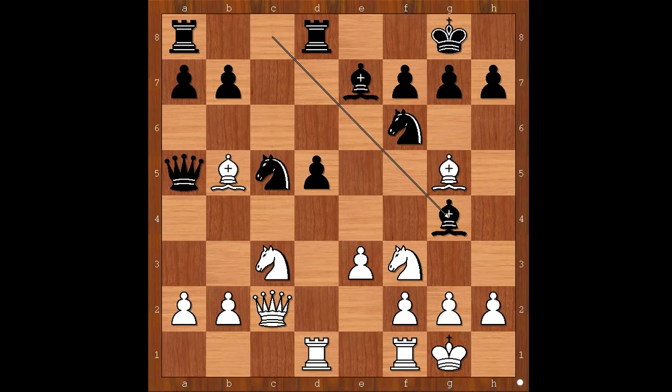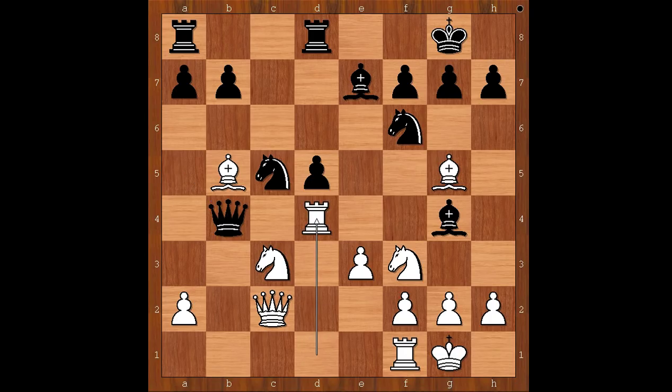Did you pause? What did you find? Reti spotted this amazing combination starting with b4, forking the queen and the knight. Queen takes on b4 — black must take, otherwise he loses the knight. Queen takes on b4. What was the idea behind the pawn sacrifice? Reti continued with rook to d4, attacking the queen. Queen to a5.